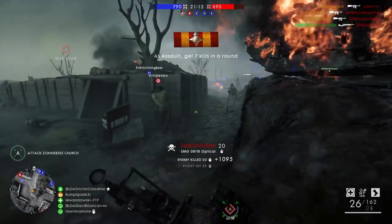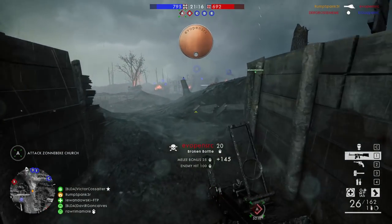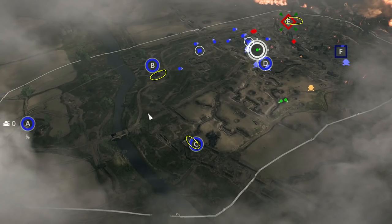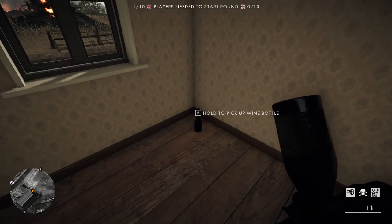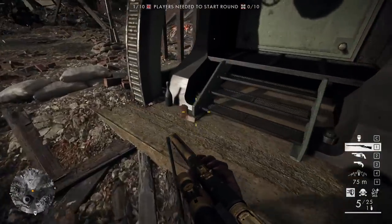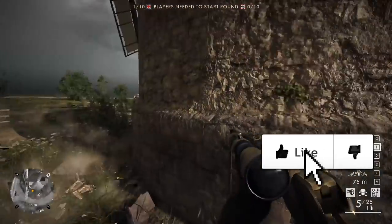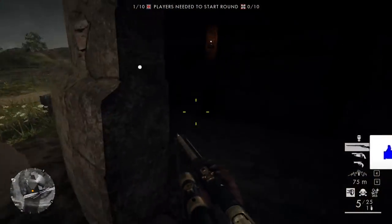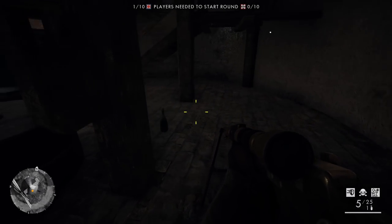The three new maps the wine bottle appears on are River Psalm, Passchendaele, and Caporetto. On River Psalm, the bottle can be found in three locations: at the Charlie flag on the floor inside the house in the corner facing away from Alpha; at the Echo flag on the ground at the foot of the heavy machinery; and at the Bravo flag inside the windmill on the first floor at the back of the stairs — it's easy to overlook since it can get pretty dark back there.